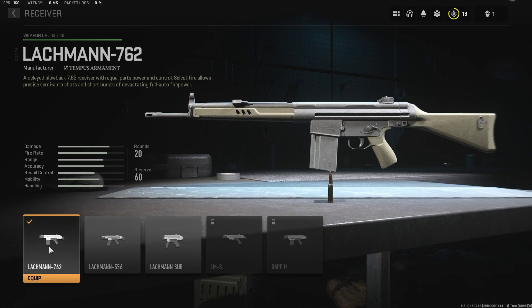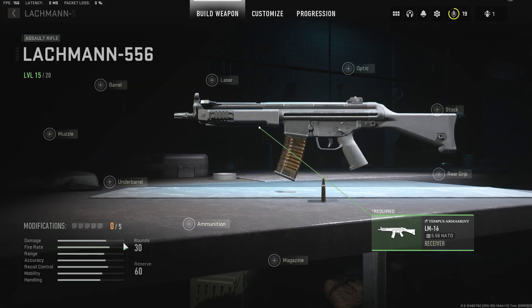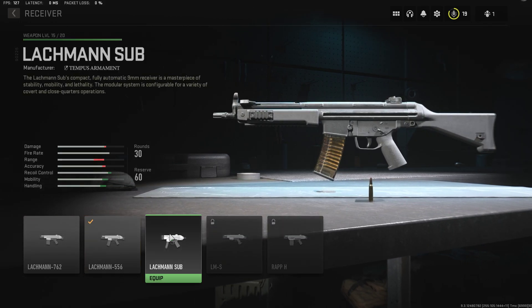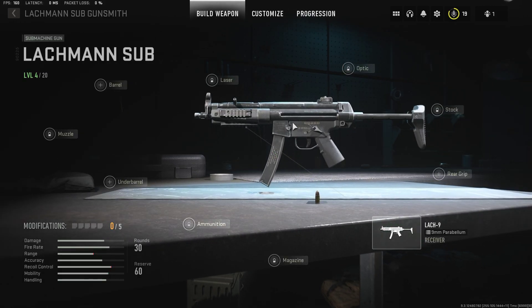What you're seeing in the picture up top is the DMR version, this is the AR version which looks a little bit different, and this is the SFG version - that's the MP5. So basically create a class and start using the Lockman as a DMR, then as an AR, until you get the sub.